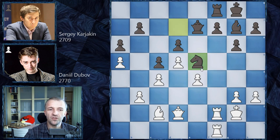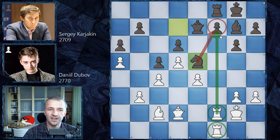And now knight e5 — this knight cannot be attacked. Also it eyes f7, defending f7. So Daniel Dubov has these doubled rooks on the f-file but they cannot do anything on f7, as it is guarded very well by the knight on e5, which cannot be taken out. It's a pretty nice position for Sergei.